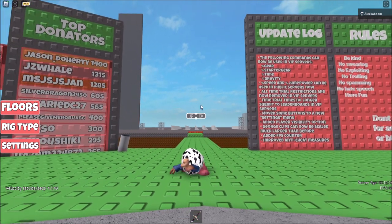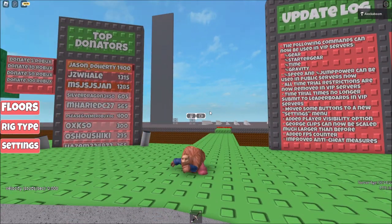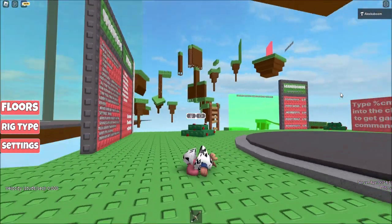This cow torso is two Robux, so if you can't afford it or it goes off sale, you can get this capybara torso, which is completely free. The capybara torso is basically a reskin of the cow torso.